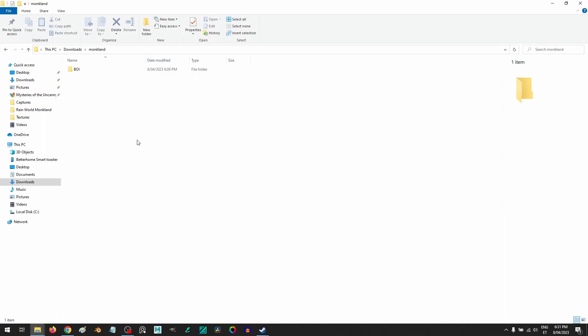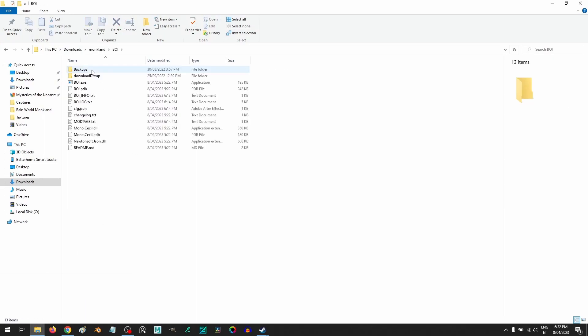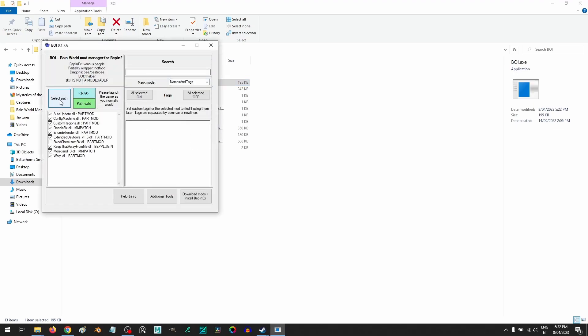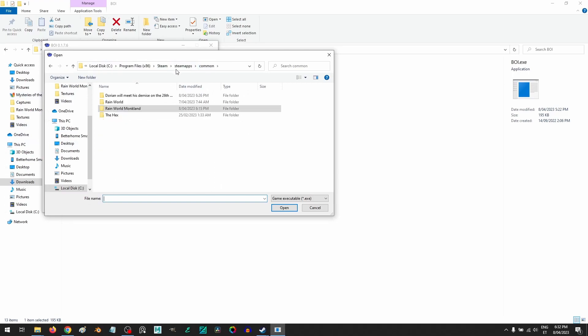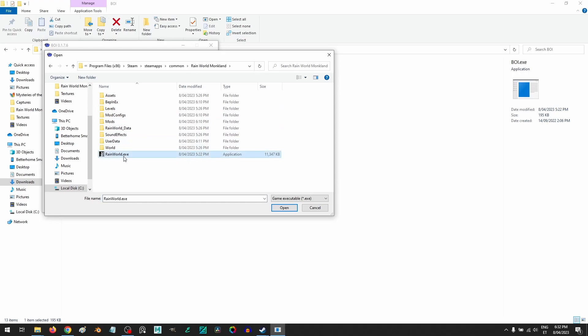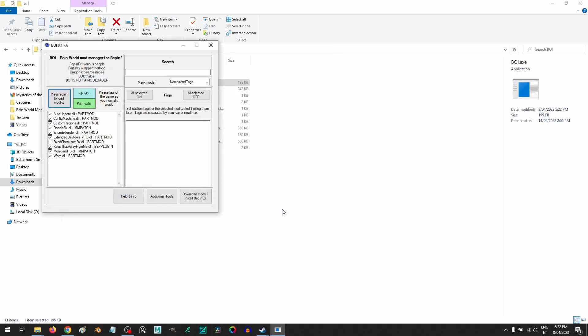The second step is going into Buoy and running it. You will need to select the path to your Rainwald Monk Land folder — just go into common, Rainwald Monk Land, click on the Rainwald executable and open.